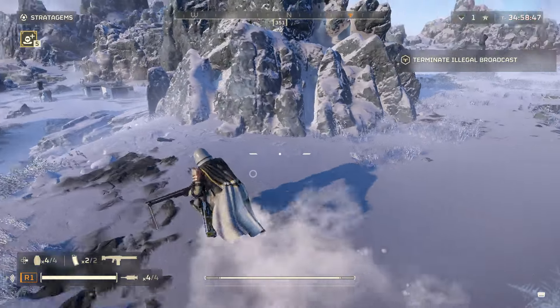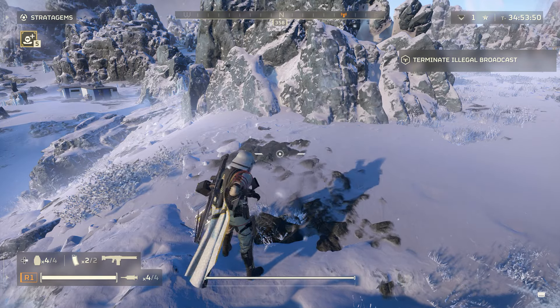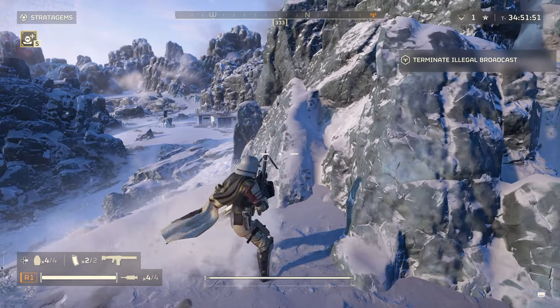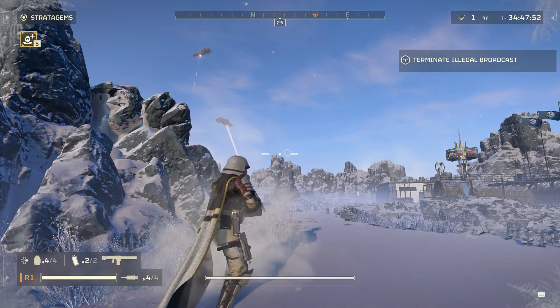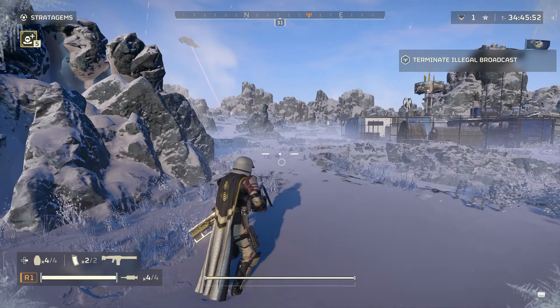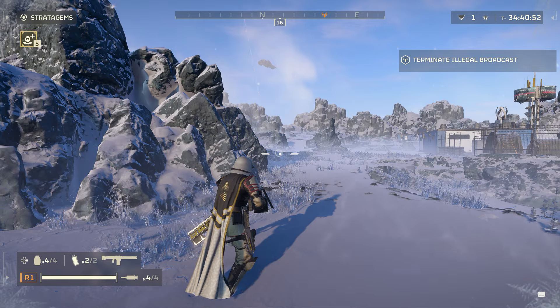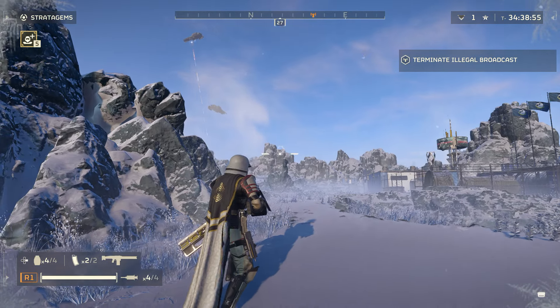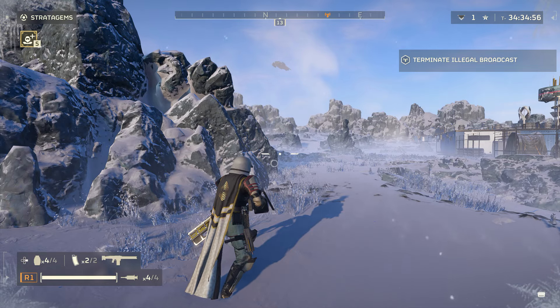They'll one-shot you. What I like to do is spool it up, get the stratagem entered in, run, sneak up behind some rocks, kind of inch my way closer to it, and then throw it relatively close to it. The auto-tracking on it will just take it to the turret and take it out.